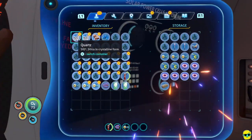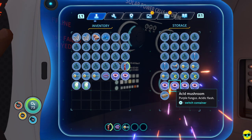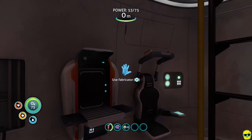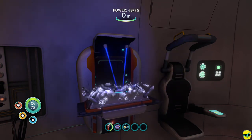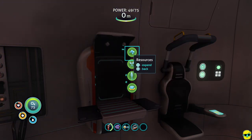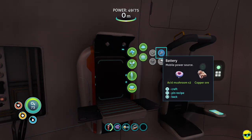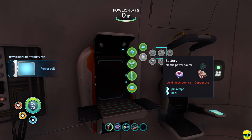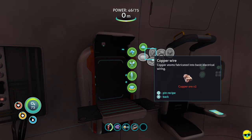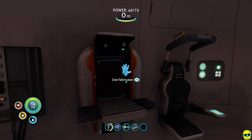I'll go to the storage container and throw in a bunch of titanium — I don't need to carry this much around. I'm going to pick up a couple of mushrooms. I also want to make a deployable waterproof locker from the fabricator — these only cost four titanium. Then from the resources panel, electronics tab, I'm going to make a battery. Making it unlocked a new blueprint for a power cell. Remember, you want to make everything you can just to unlock new blueprints.